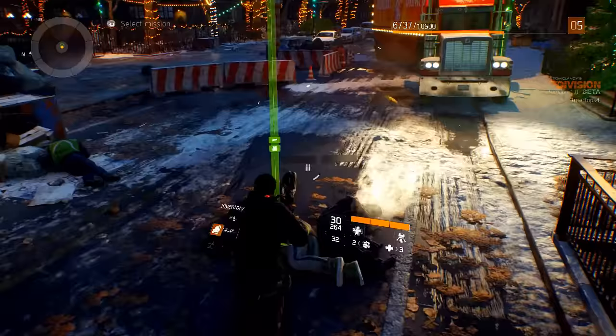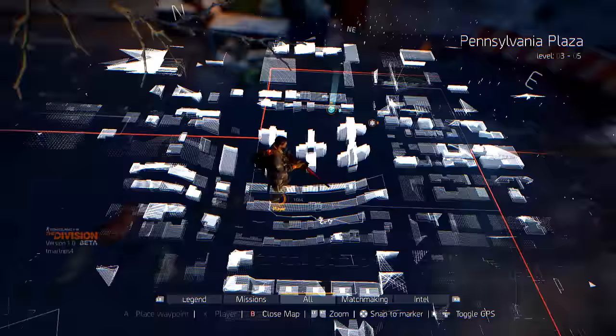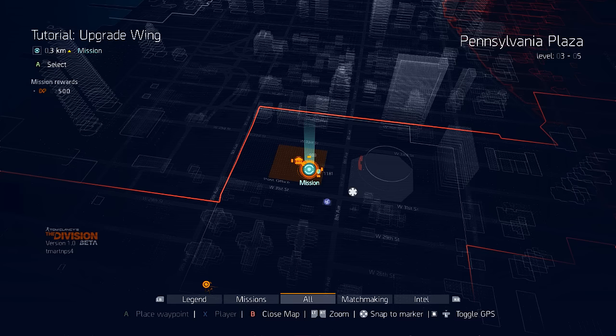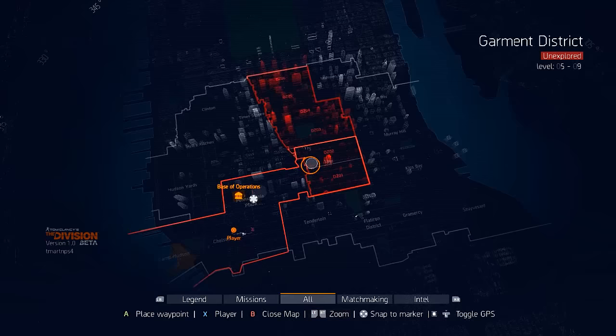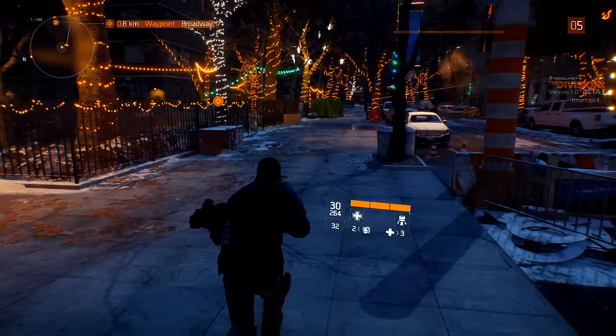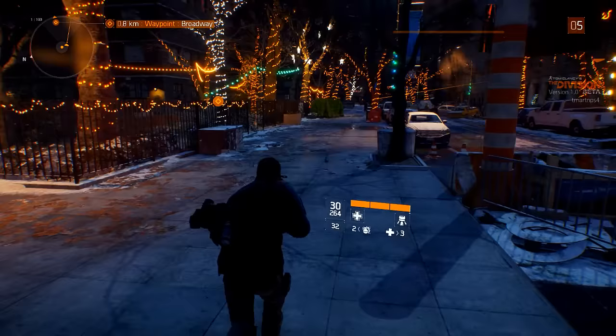Nice baby, let's go! Got a bronze ACOG scope. There are some tools over here, a situation board, vendors — that's where we came in. This is our main area. It said we had to go over to the east, to the dark zone. Do you guys want to head over that way? Let's go to the dark zone dudes — I'm down for that. Let's see what this dark zone is all about.